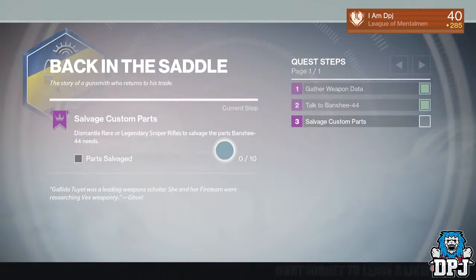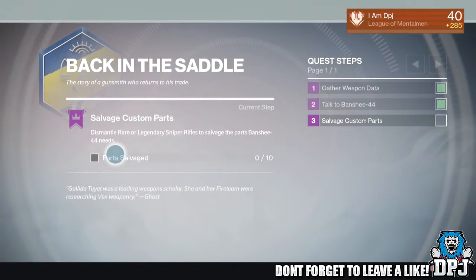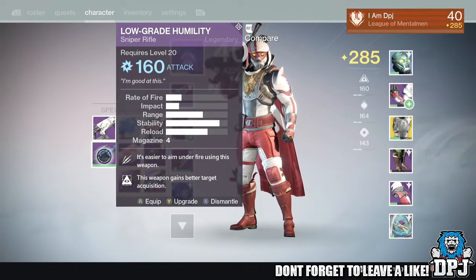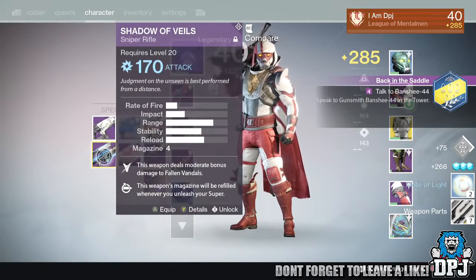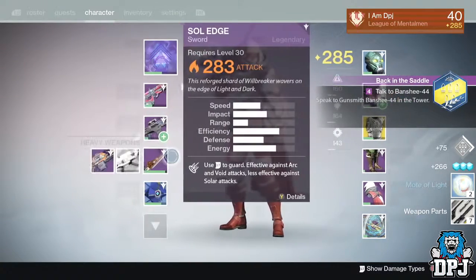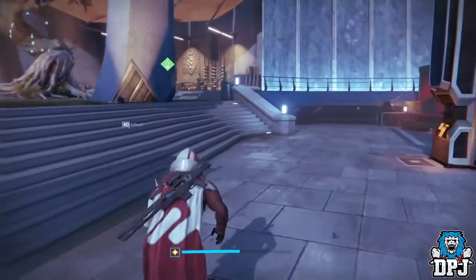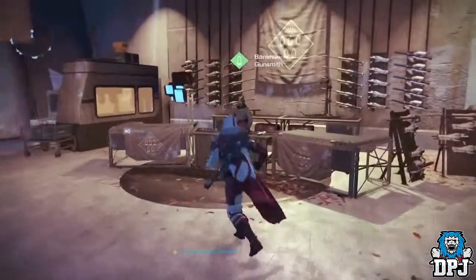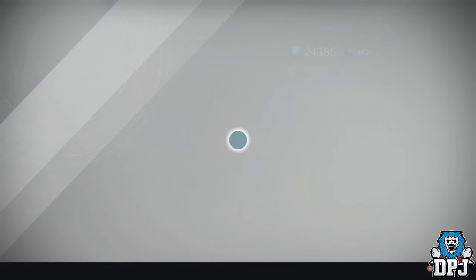The second main step of the quest is to dismantle rare or legendary snipers. I dismantled a couple of old snipers I had lying about which I was never going to use. But if you don't have any spare snipers this part could be pretty long — I'd suggest playing strikes for engrams and hopefully getting some rares and legendaries to drop. But once you've dismantled enough snipers, that's basically the quest done and you can head back to Banshee to collect your reward.